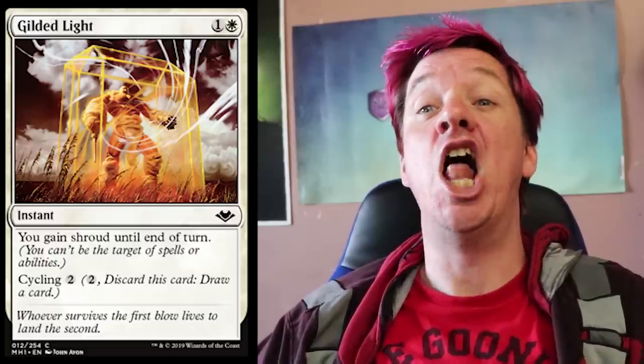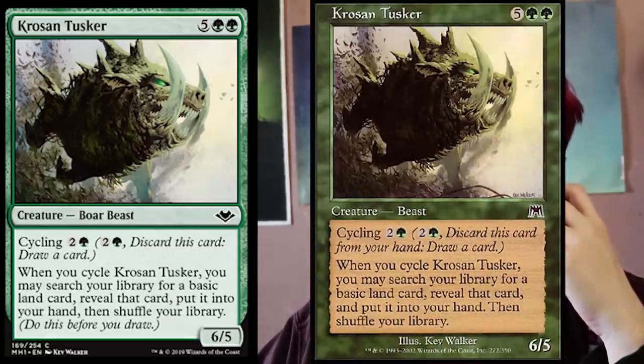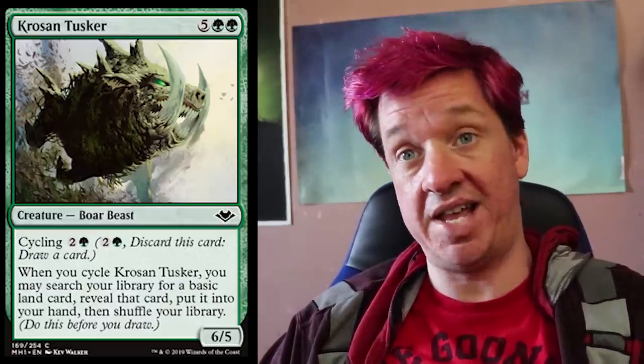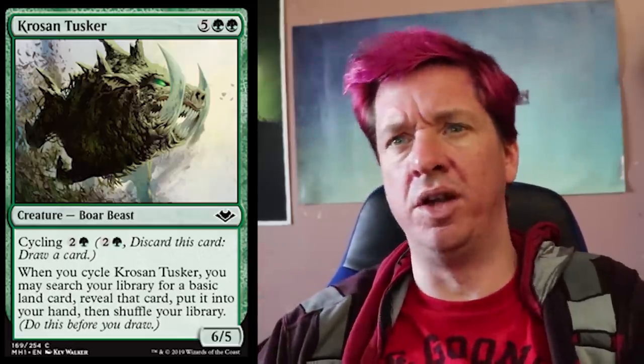After that we've got a reprint that I genuinely love — Kroo's and Tusker. On the surface it's two green and five colors for a 6/5 boar beast. I think they added boar onto it; when you look at the artwork, it clearly does look like a boar. Why I like this card is actually for its cycling ability: you can cycle it for a green and two colorless, discard the card and draw a card, but when you cycle it you also get to search your library for a basic land card and put it into your hand. Early game, cycle it for a mana and another card; later game, just put it out as a big fat boar.